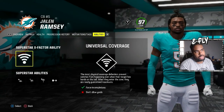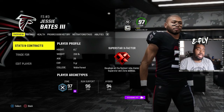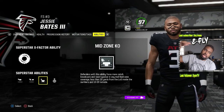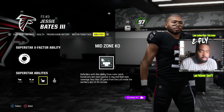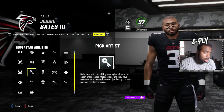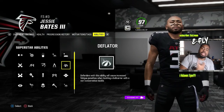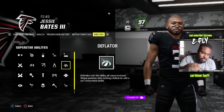Now the safeties. For deep safeties, go with Deep In KO, Deep Out KO, Mid Zone KO — anything 20 yards or deeper gets knocked out — and then Acrobat, Pick Artist, or Lurker as your choice. If you also add Deflater: after they catch and you conservative tackle them, they get fatigued. So if the knockout doesn't work and you tackle them, Deflater kicks in and they wonder why the receiver is so tired.